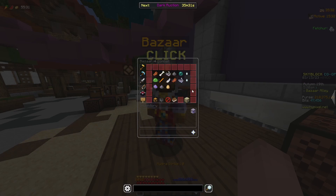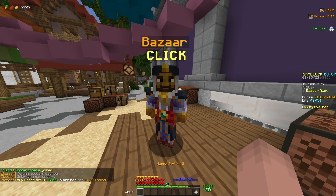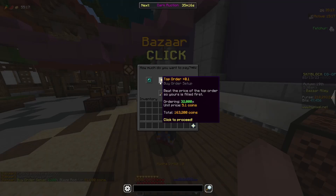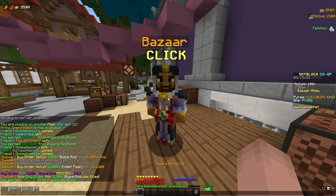For my first flip I'm going to head into the combat section, go to blaze rods, and put in a buy order for 3,200 blaze rods, which cost me 81.6 thousand coins. Then I'm going to put in a buy order for 32,000 ender pearls for 163.2 thousand coins. In total I'm going to be spending about 245,000 coins on this flip.